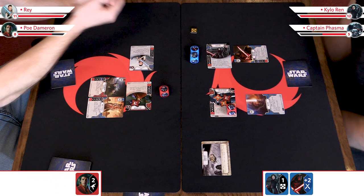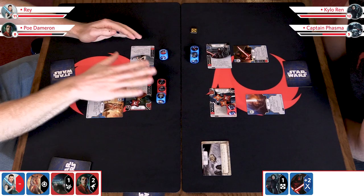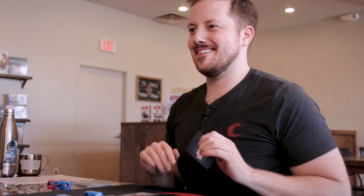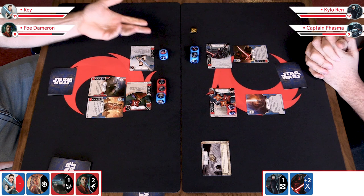It's a good idea to keep your dice in the appropriate sections — so these are all Poe's and these are all Rey's. That's particularly important when you have characters that are the same, like two non-unique characters, or upgrades that are the same. Another action we haven't really talked about: you can decide not to take an action and pass. I'm going to sit here and pass. So now the choice is over to me. If I choose to pass as well, we move on to the next round.